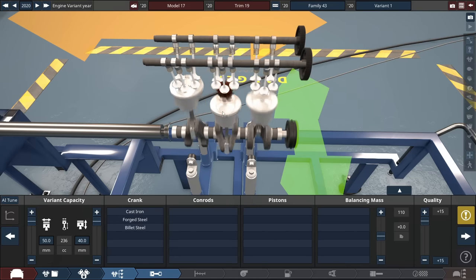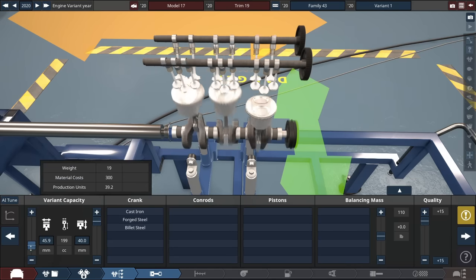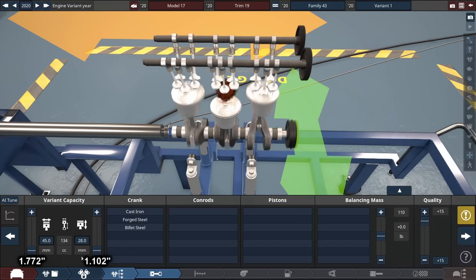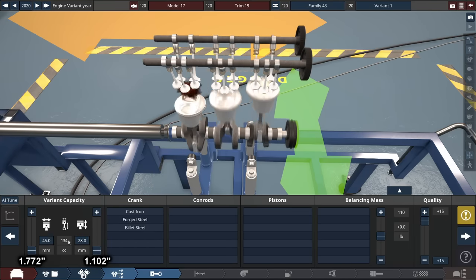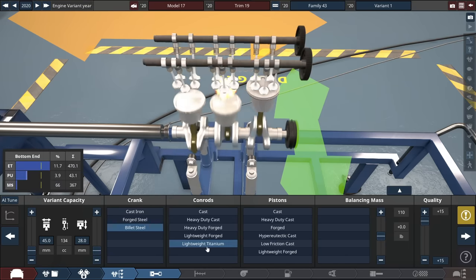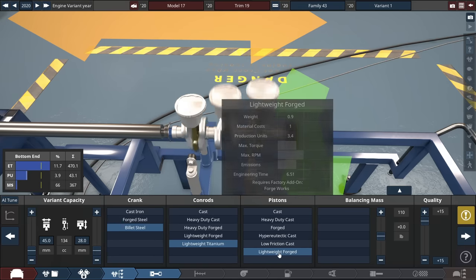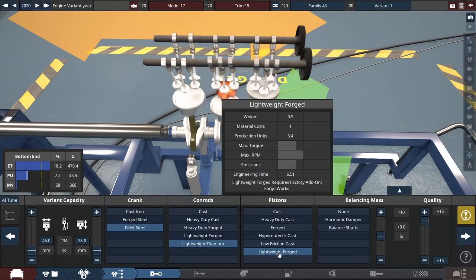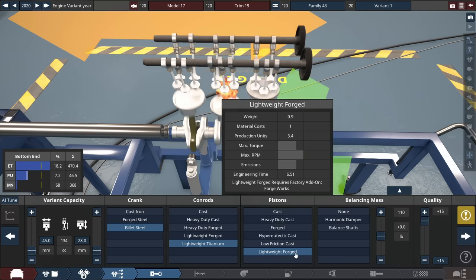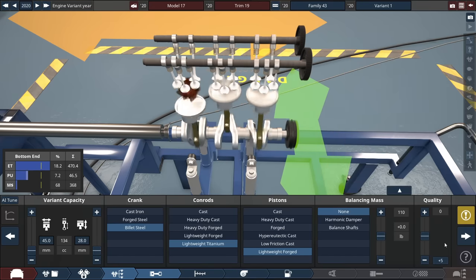For the variant capacity, we're going to go even lower — bore at 45mm and stroke down to 28mm, to get the true engine size of 134 cubic centimeters. For the pistons, the rest of the bottom end is built with steel and lightweight titanium con rods. Lightweight forged pistons are used here — in test builds, lightweight forged is the best, improving about a few more MPG. Balance of mass? Who needs that anyways.